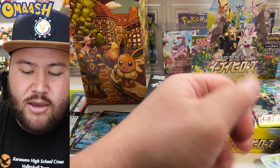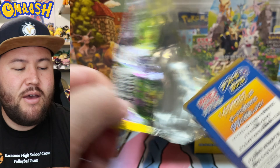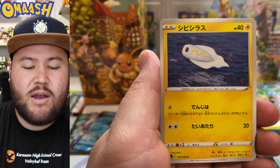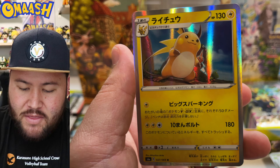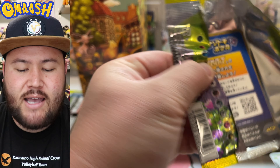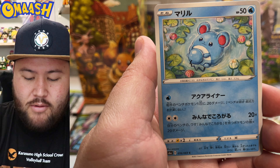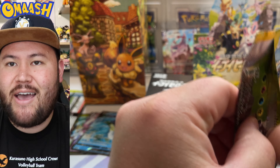That was the left side. We got a VMAX Sylveon and two Vs. Raichu with the Rotom in the back — I like that art style. Arita, I swear, changes up his art styles so many times across different sets. But he has been around since the very beginning. Look at that artwork right there — beautiful. It makes sense that he kind of changes his art style around.